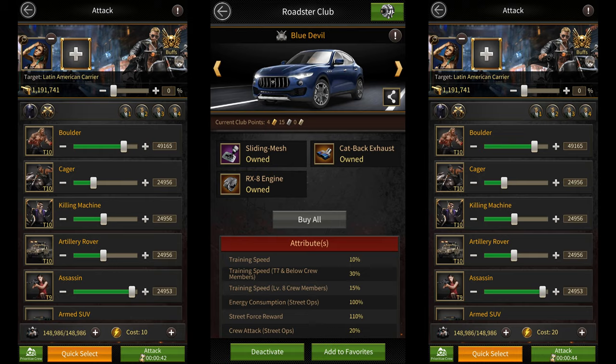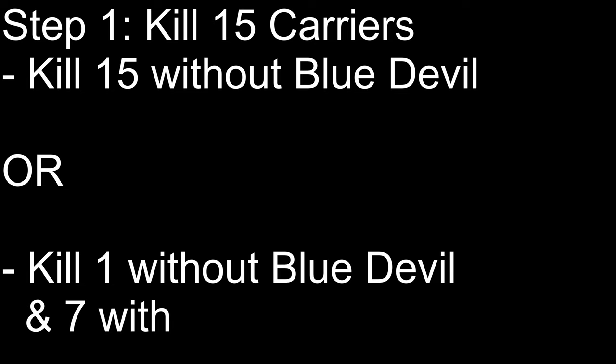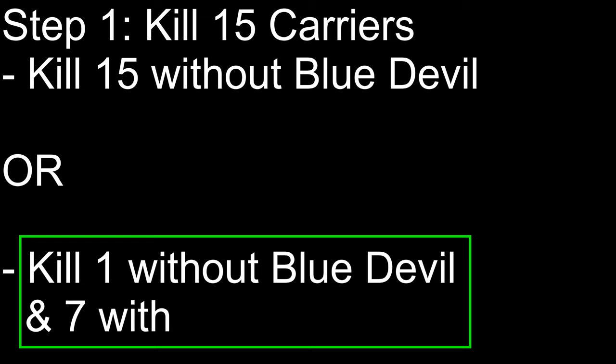In order to kill 25, you first need to kill 15 of these carriers. You can kill them in any order. You can kill all 15 of them without the Blue Devil Roadster, or you can kill one without the Blue Devil Roadster and then kill seven with it. The best way to do it is to kill seven with the Blue Devil Roadster, since you get 10% more rewards whenever you kill using that Roadster.